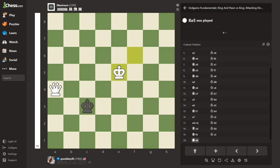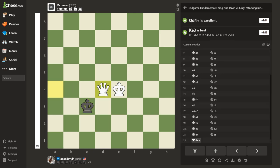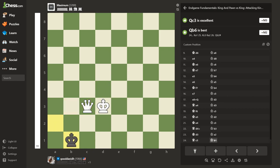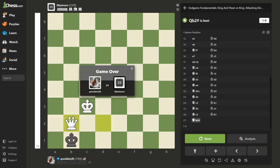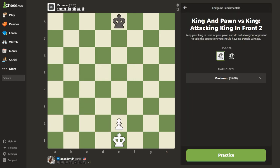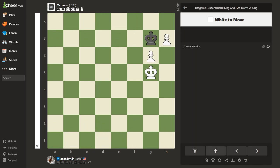One thing that's cool — if you're playing at this level, watch out for stalemate. If you can beat him at this level then you should be able to handle it in any game you play. Now we'll go on to the next one. That was king and pawn versus king; now we're going to do king and two pawns versus king.